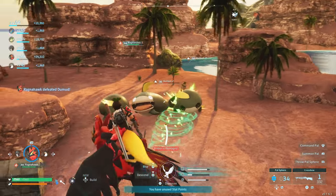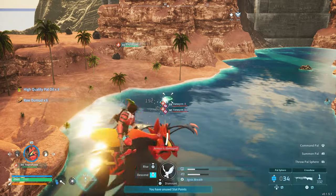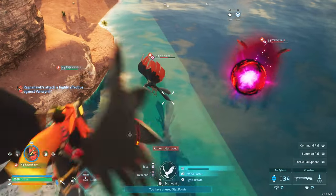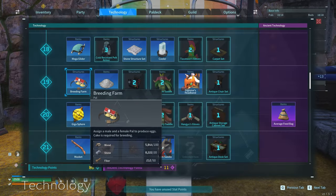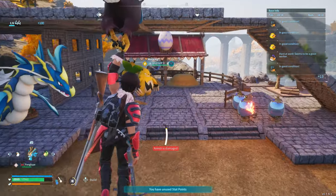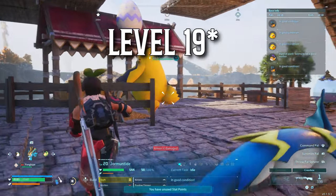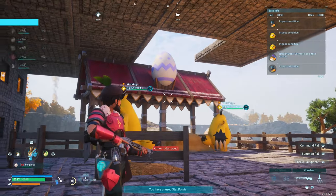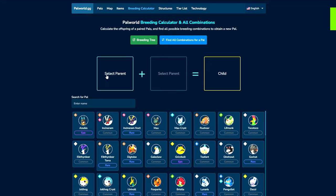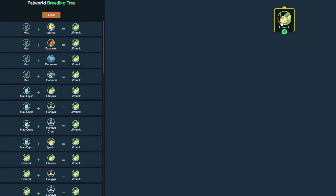First things first, we'll get into the tier list — PALs to get early on, PALs to get later on, and PALs to get at the very end. But we should cover our bases with how you scale in this game. Breeding is the key to the most gain you can possibly attain, and it's pretty easy to do early on. It's around level 9 or 12 when you get access to the breeding pen. With the breeding calculator website, it's a godsend — it tells you all the variants of how to get the PALs you want.